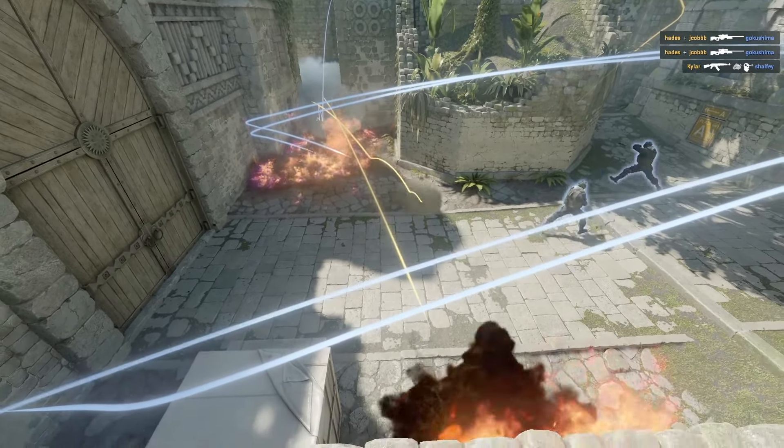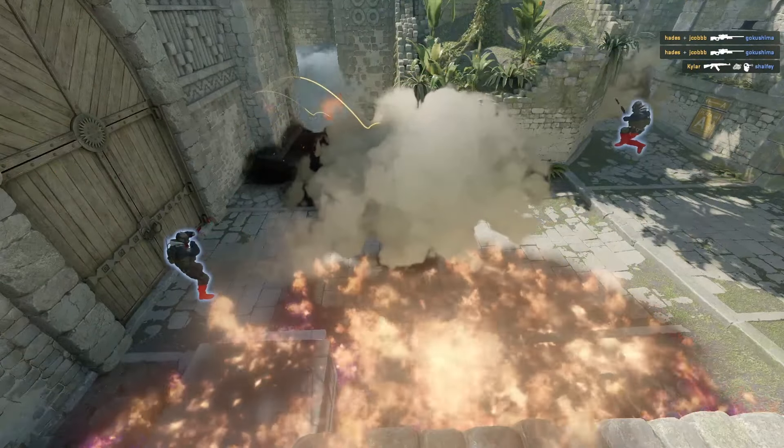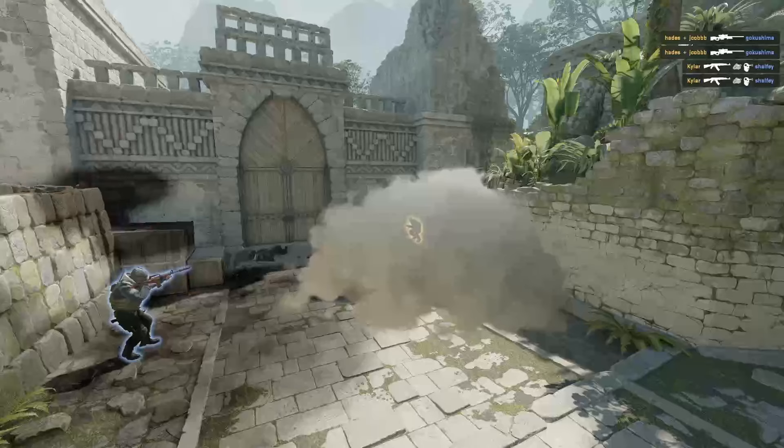You can see that these nades put a lot of pressure towards mid. If the CTs do push past the Molotov, you have a flash and nade to blind anyone that does so.